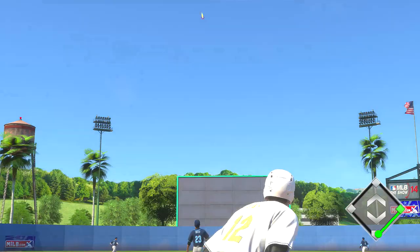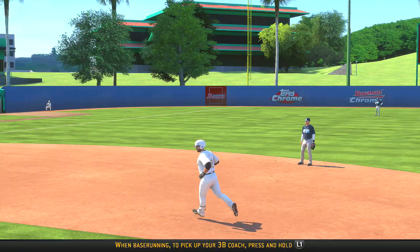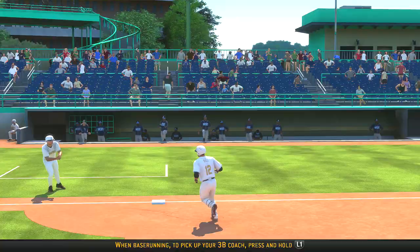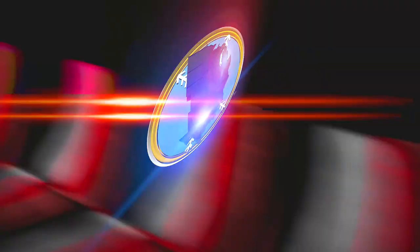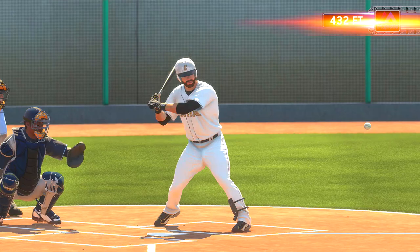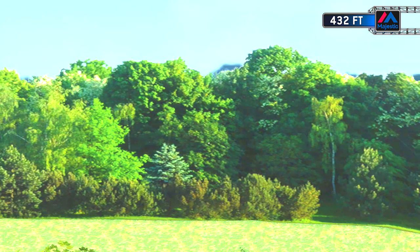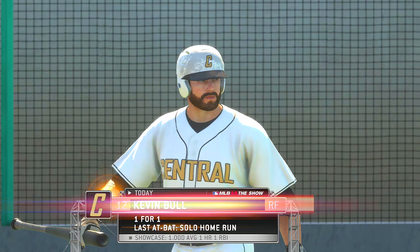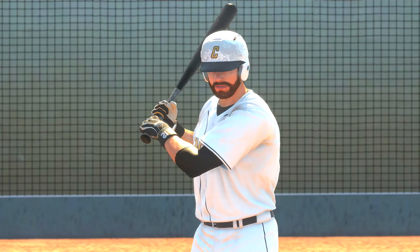KB on his second pitch of the game slams one over the dead center field wall. If you watched the creation video, I did not put many points into power — I think it's set to 3 and my contact was 4. I'm definitely trying to make KB more of a get-on-base kind of guy, good in the field and getting on base. I think my power will come with time, but right off the bat I hit a 432-foot bomb to straightaway center field. That's certainly a way to get the scouts to notice you — big hits, RBIs, drive runs home.